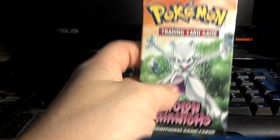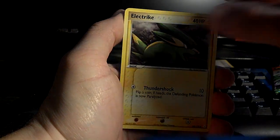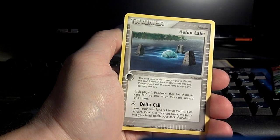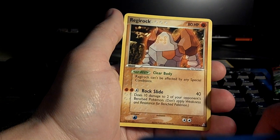Alrighty, pack three — Mewtwo again, with the weird spray behind it. Corphish, Electrike, Nincada, Magikarp, Poochyena, Holon Lake, Golduck. Reverse is Pichu — common. And the rare is a Regirock. I think I already have this.